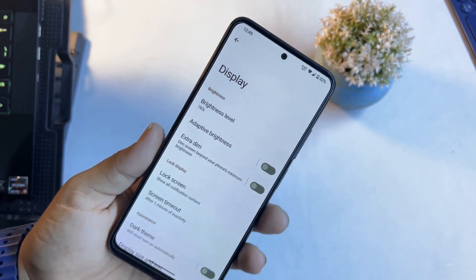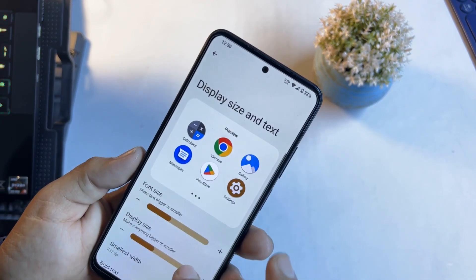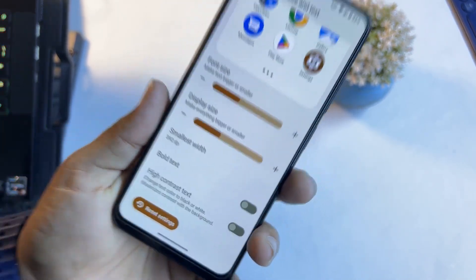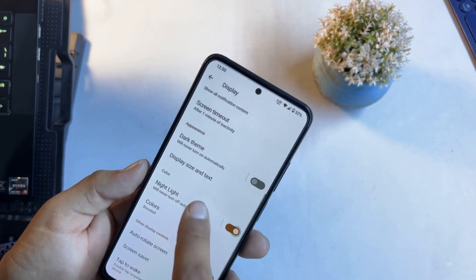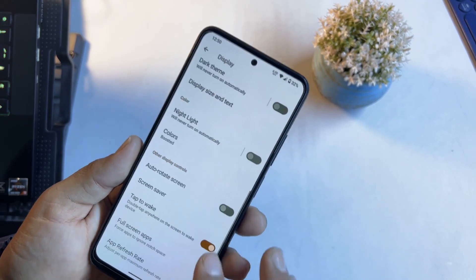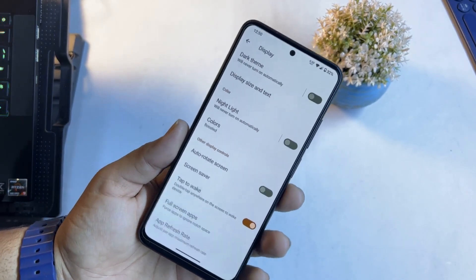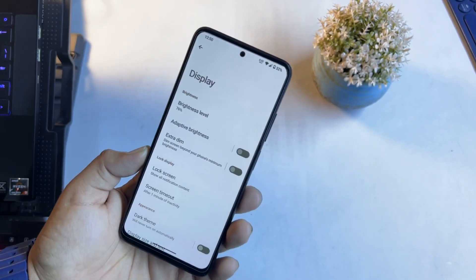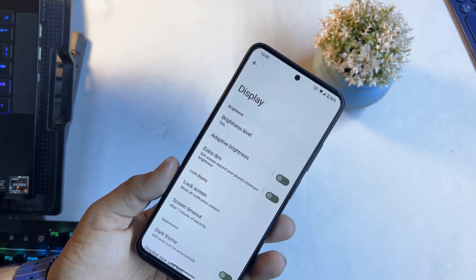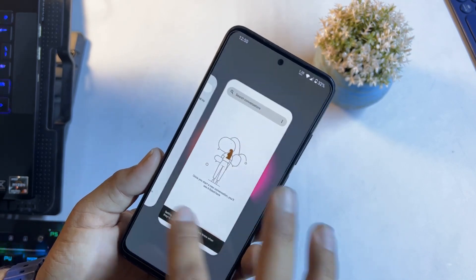In display we have brightness level, adaptive brightness, extra dim — useful if you're using the phone in a really dark environment or at night. Then there are lock screen settings, dark theme, and you can adjust the display and text size, make text bold, or enable high contrast. There is also night light where you can change intensity and color profile. However, we don't have any option to enable smooth display or set the maximum or minimum refresh rate — these options were available in previous Android 13-based ROMs, and hopefully they'll be added in future updates.